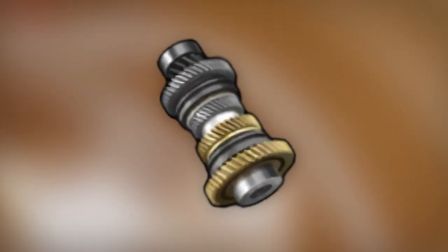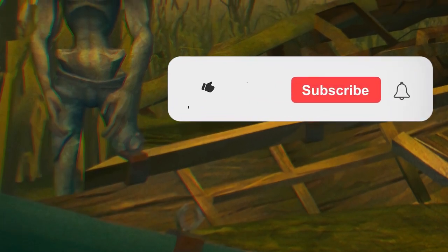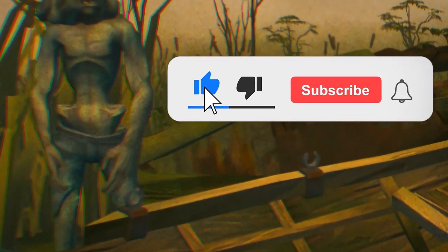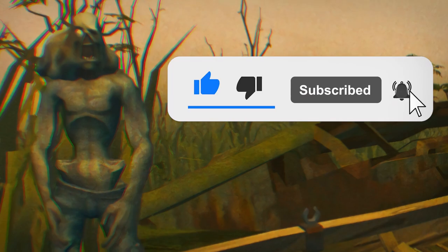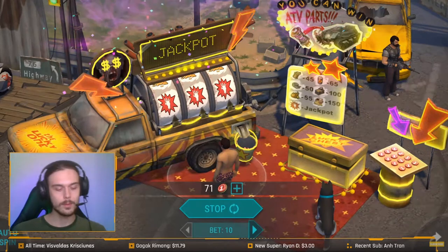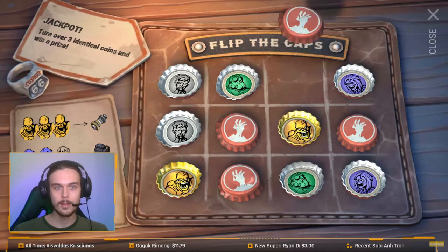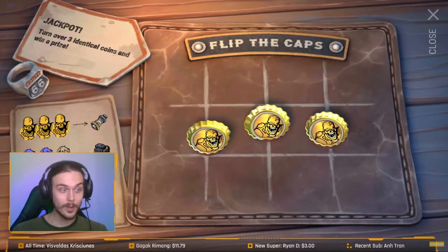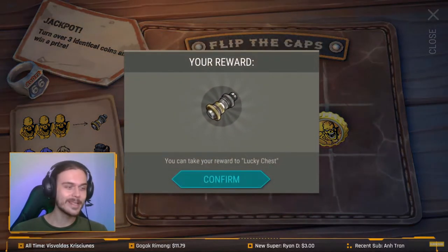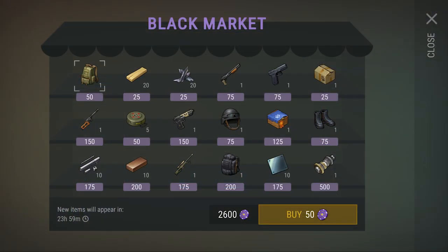Now the hardest part to come by — and I think everybody can relate to this — is ATV transmissions, because you need 10 of them and that's quite a few of this really rare material. You can get really lucky and get an ATV transmission at the jackpots with the cap system. I've actually gotten 3 in total this way so it's been a fairly decent method for me, though it's totally up to randomness.